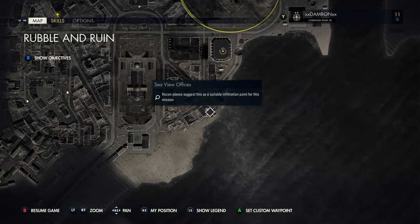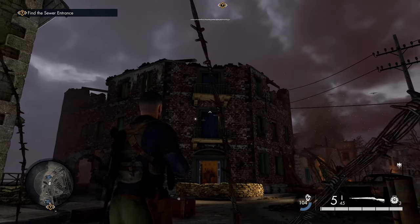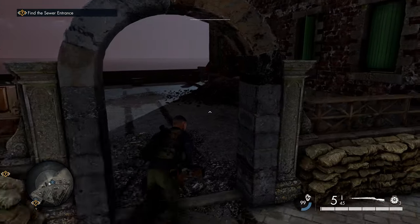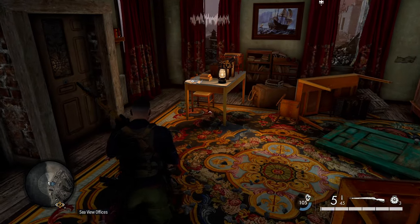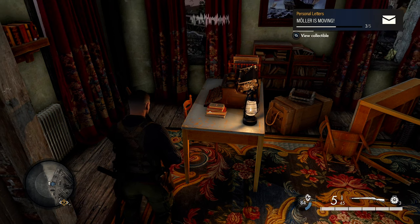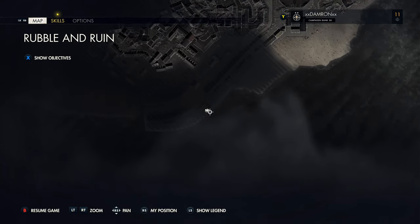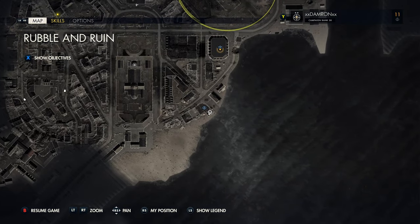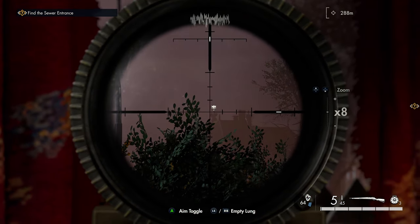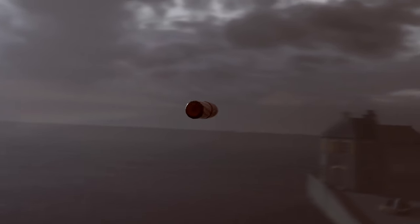After collecting that workbench, head southeast to the sea view offices — this should be on your map. Look for the destroyed brick building with blue doors and balconies. Head to the back side, go through the destroyed portion of the wall, and find your next personal letter on a table next to a typewriter. From this building, look through the window with red drapes to get a clear angle on our next stone eagle far to the southwest — take that shot and we only have one more dead eye target left.